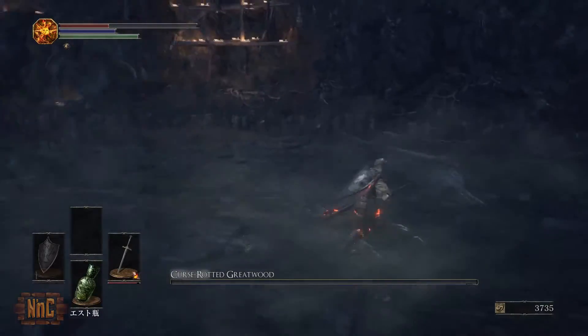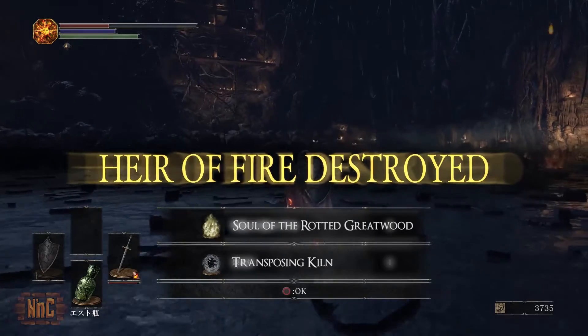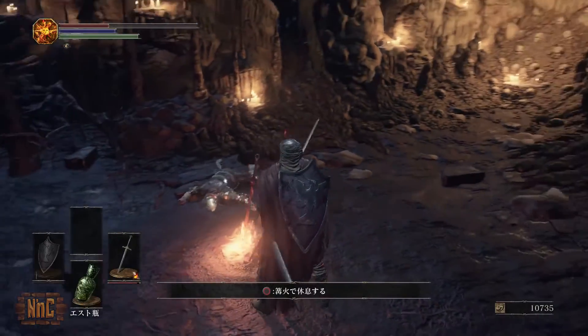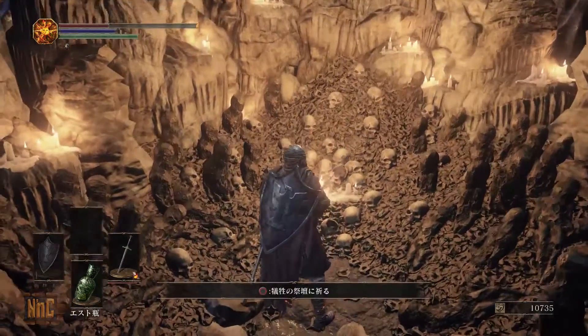This is a surefire way to beat the Curse-Rotted Greatwood very, very quickly. For beating him, you'll get the Soul of the Rotted Greatwood, as well as the Transposing Kiln, which allows you to create boss weapons in Dark Souls 3. After the fight, you'll find a bonfire, as well as an altar, which deepens one of the Covenants within the game.